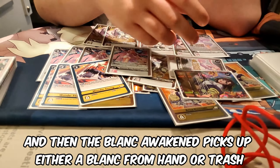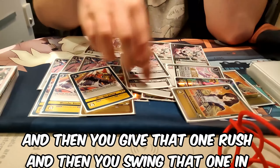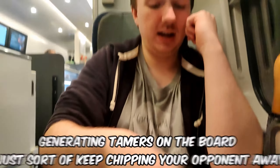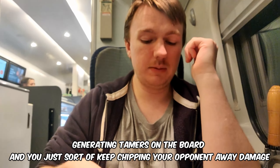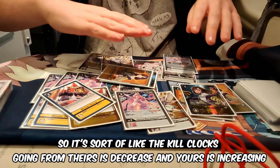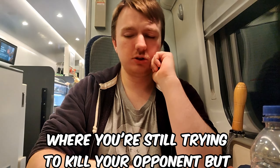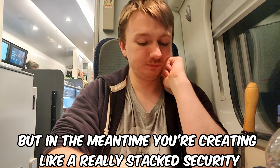You fire these in, and if they die to security you suspend Arisa to play the Blanc Awakened. The Blanc Awakened picks up either a Blanc from hand or trash, loads it underneath, and recovers you. Then you give that one rush, swing it in, and if it dies you get the one you put underneath back to hand. You create a loop where you keep generating tamers on the board and keep chipping your opponent away. In the meantime you're also recovering with System on Blanc Awakened - so their kill clock is decreasing while yours is increasing.